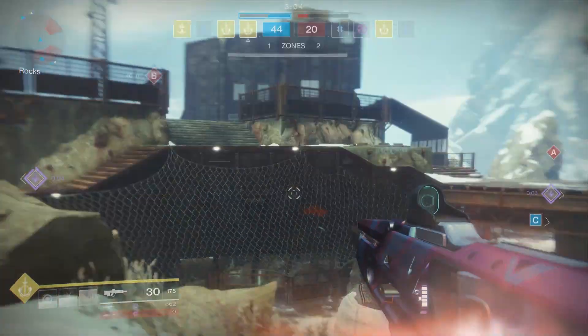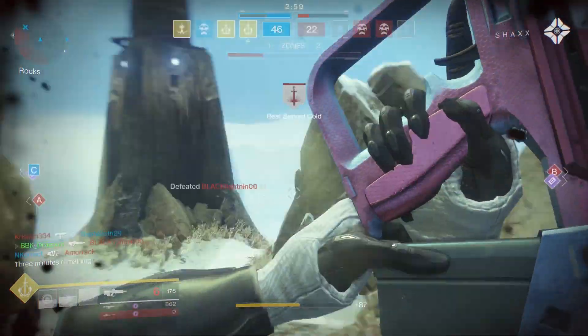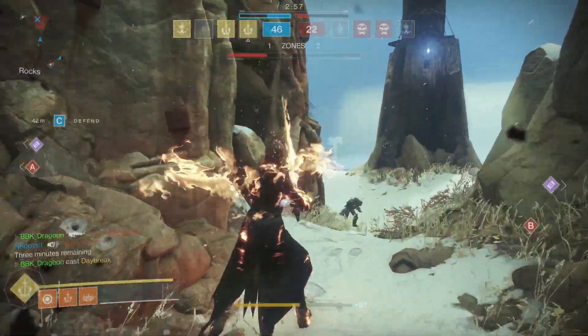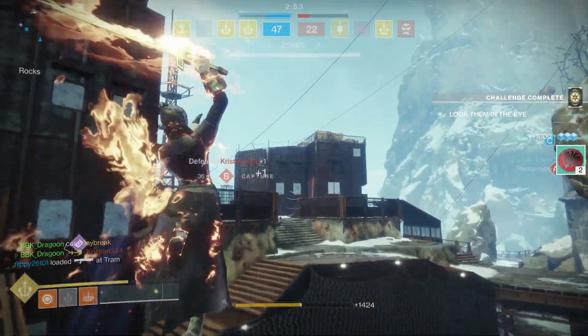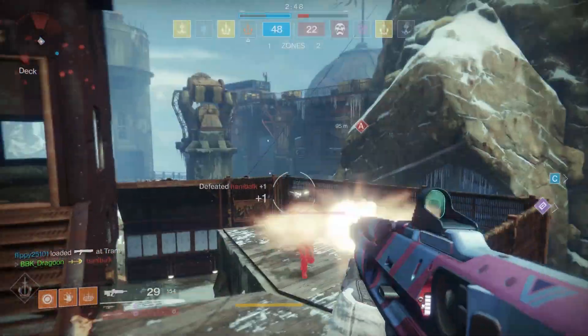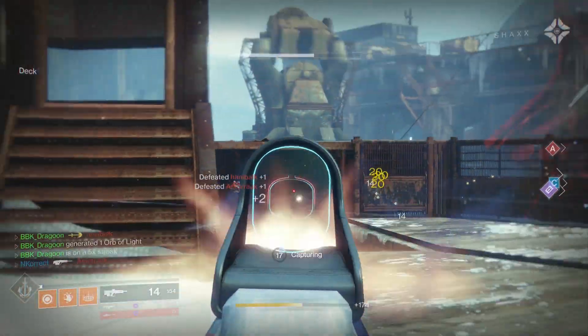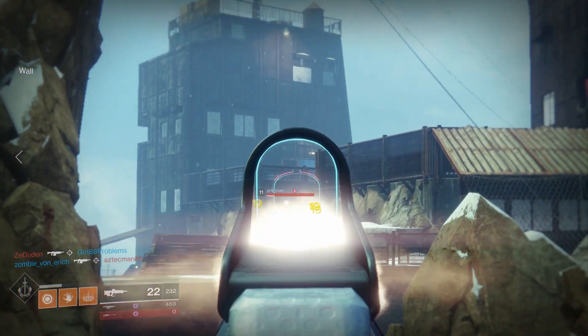Damage falloff is something that happens to all weapons in Destiny, and it's directly tied to the range stat. When you reach the edge of the range limit for that weapon, you're going to see decreased damage — so at really long distances you may notice you're doing a lot less damage. That's why experienced Destiny players try to push the range stat as far as possible to make the weapon effective at most ranges, which is why some players may want to use Armor-Piercing Rounds.